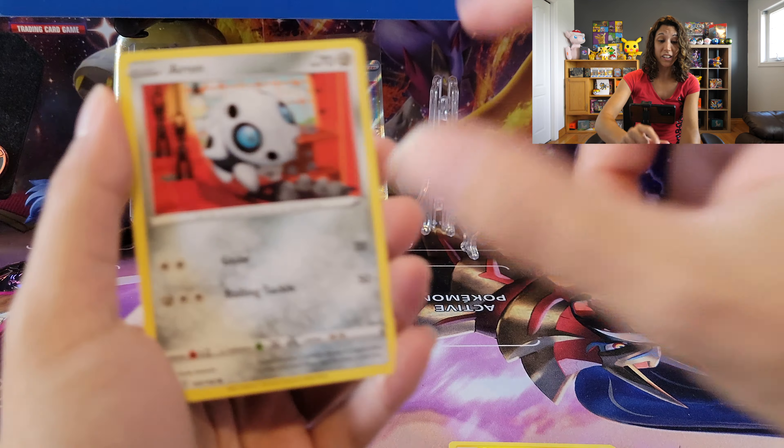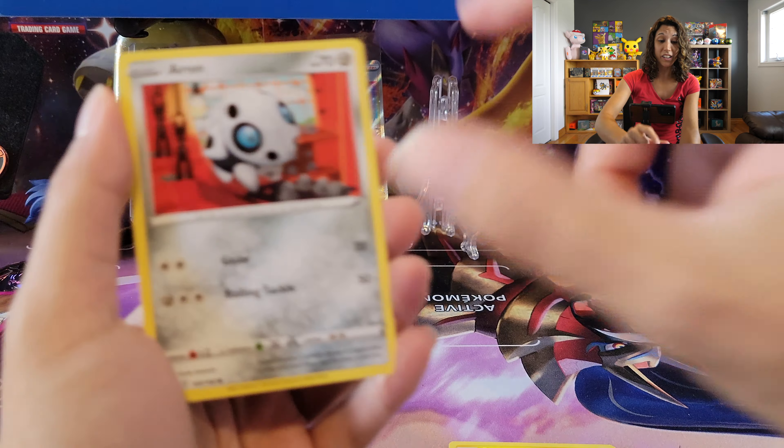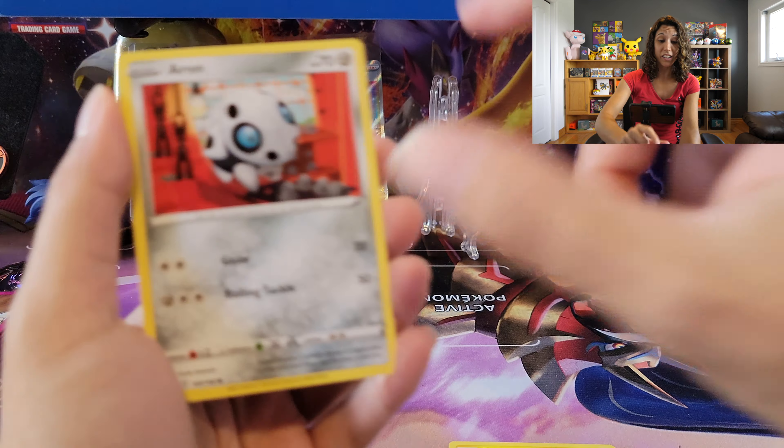I'm going to start with Chilling Reign. I want to say, in the whole Sword and Shield series, I love Marnie. She looks like a punk rock princess. I think she was more of a rival than actually Hop was. Sorry Hop. But yeah, I thought Marnie was actually a really decent opponent and rival — more of a rival for sure.